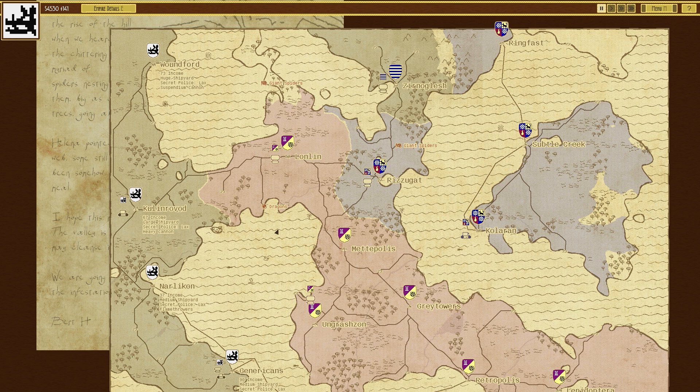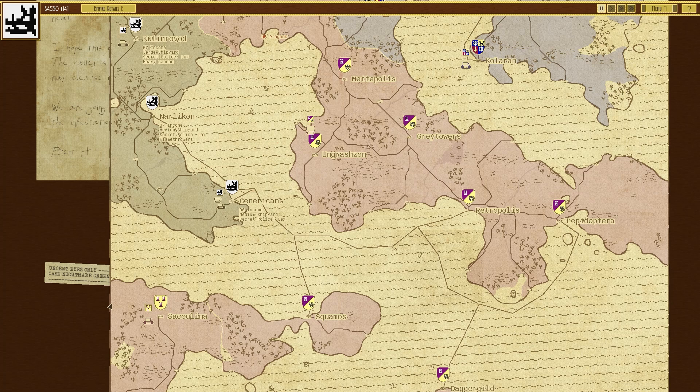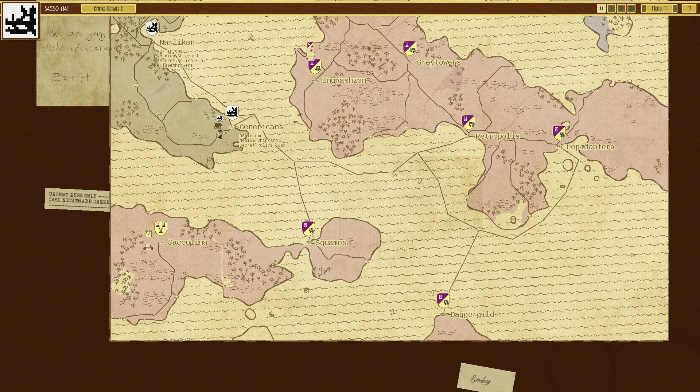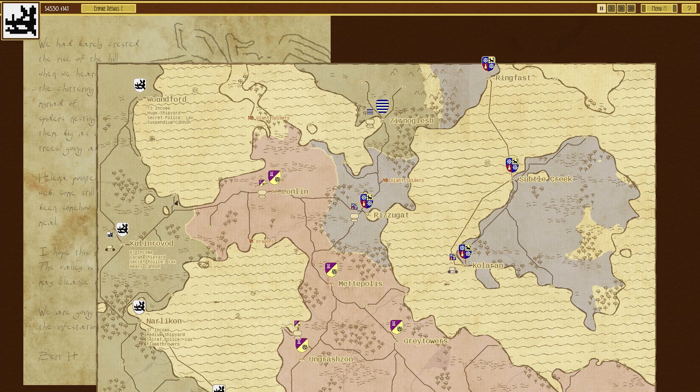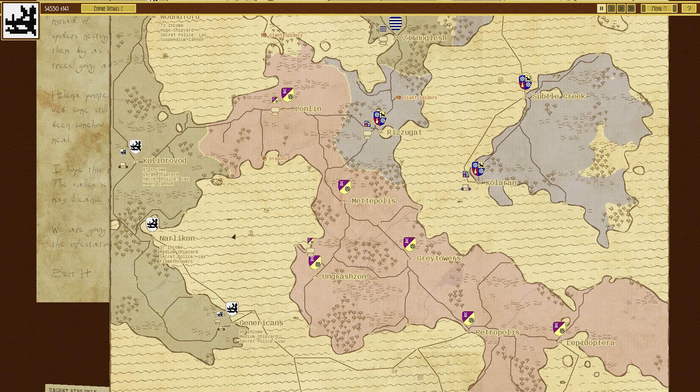Welcome back to Airships once again. In the previous episode we took over Woundford and managed to take the entire western part of the map, sans this little bit down the bottom which is a completely locked-in island we can only attack via air. We won't be doing that until later because this guy is no threat unless he actually builds airships. In this episode I want to see how far we can get inland, taking these areas and moving down — that is the objective.